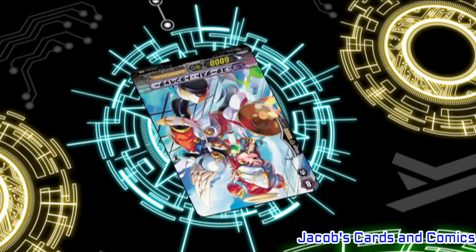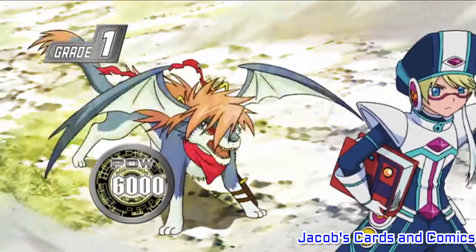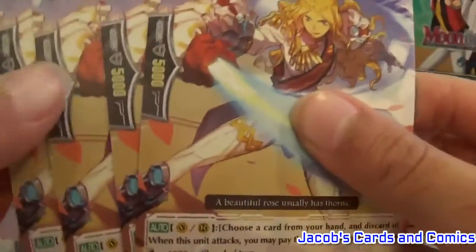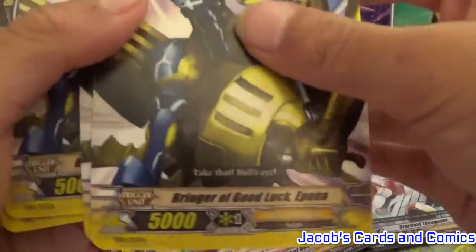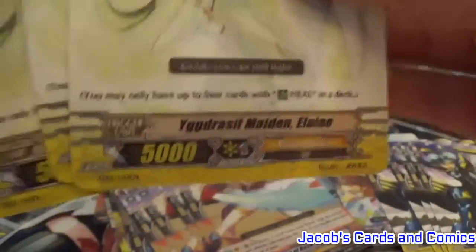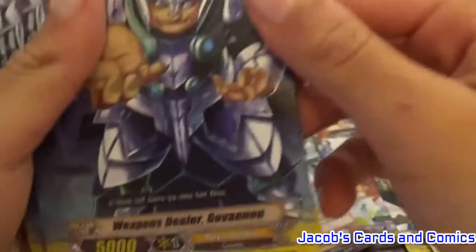Ride Little Sage Maren, and Cole Wingull too. Starlight Unicorn. Knight of Rose Morgana. Stardustrupeter. Bringer of Good Luck Epona. Elid — the first name is really hard. Why do they make hard names? Weapons Dealer Gavon.